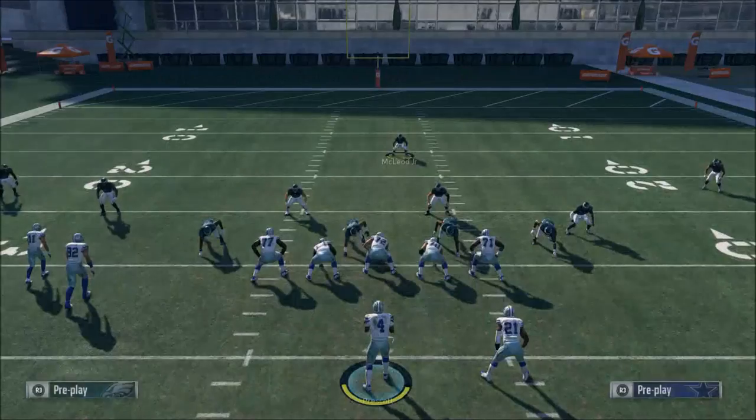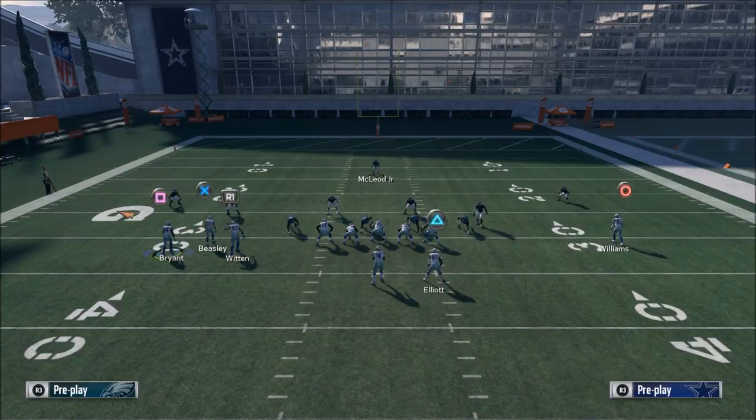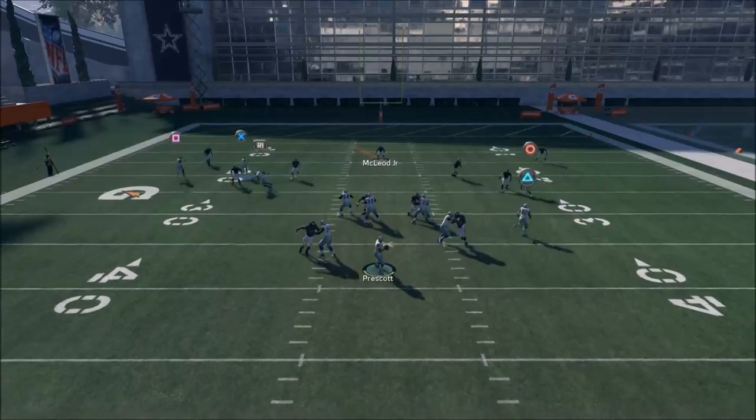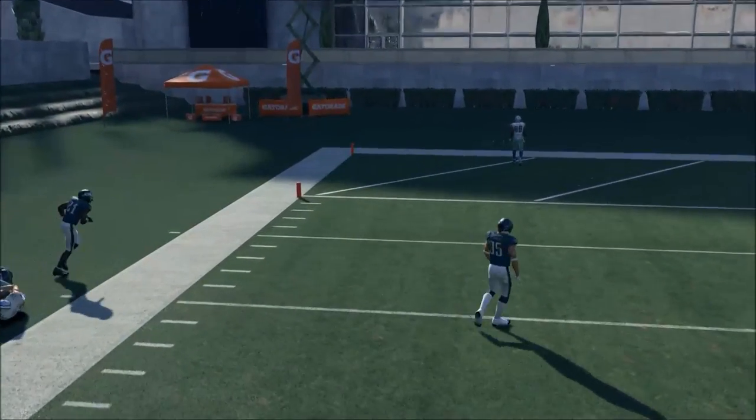The essential thing with the core of Cover 3 is to have a flat, a corner, and a streak route. You could do something like this — this is an old school flood — and normally you're going to be able to hit that corner right there in that possession pocket.